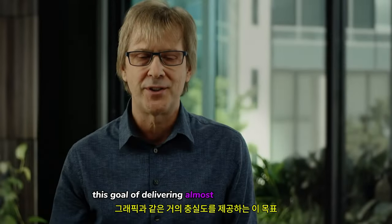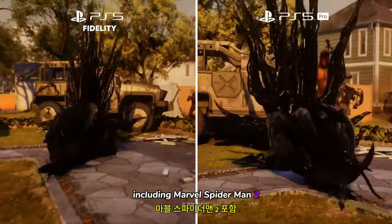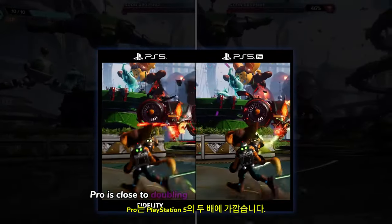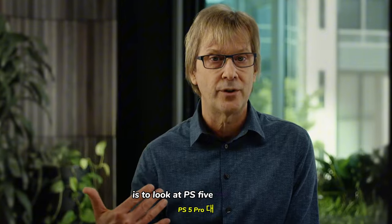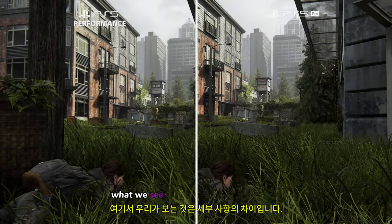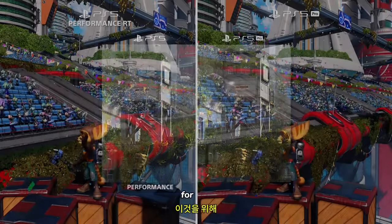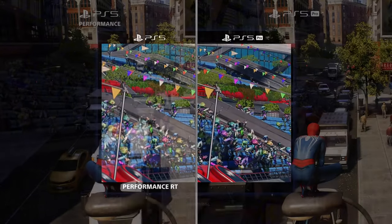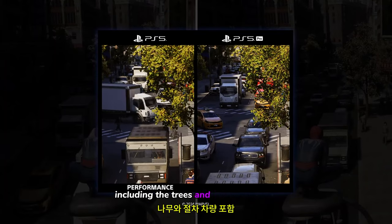This goal of delivering almost fidelity-like graphics at performance frame rate has been achieved for a broad set of titles, including Marvel's Spider-Man 2 and Ratchet and Clank Rift Apart. We can see that PS5 Pro is close to doubling the power of PlayStation 5. Another way to compare the two consoles is to look at PS5 Pro versus performance mode on PS5, both of which target 60 frames per second. What we see here is a difference in detail — PS5 Pro is much sharper and crisper. The parade scene from Ratchet and Clank shows distant details much clearer, and Marvel's Spider-Man 2 is noticeably higher resolution throughout the scene, including the trees and procedural cars.